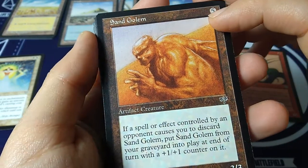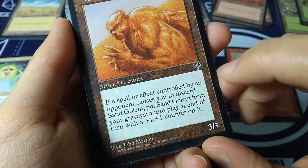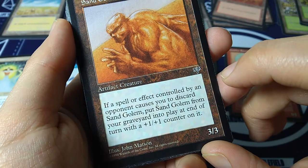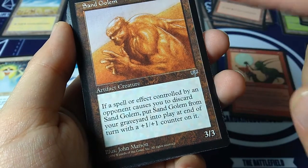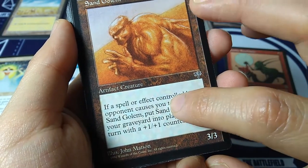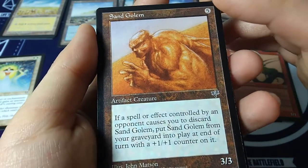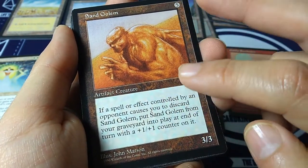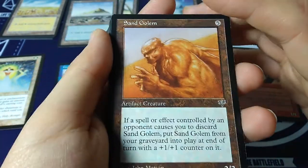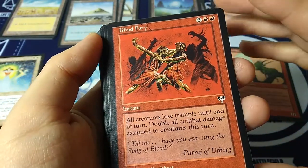Sand Golem — five casting cost, artifact creature, 3-3. If a spell or effect controlled by an opponent causes you to discard Sand Golem, put Sand Golem from your graveyard into play at end of turn with a plus-one/plus-one counter. So if your opponent destroys it — like nowadays 'walk the plank' — it comes back with a counter and keeps getting bigger. Blind Fury — instant, two red, red. All creatures lose trample until end of turn; double all combat damage assigned to creatures this turn.